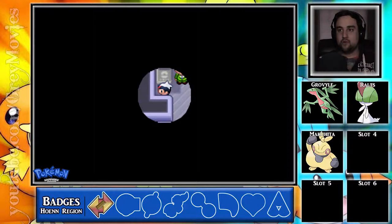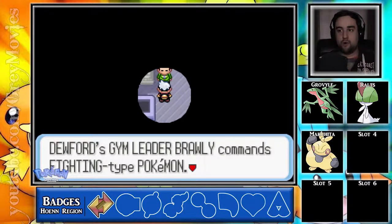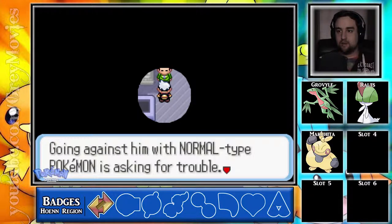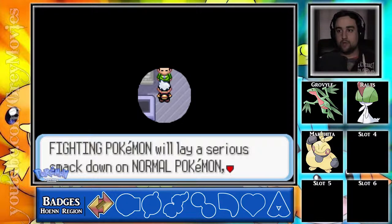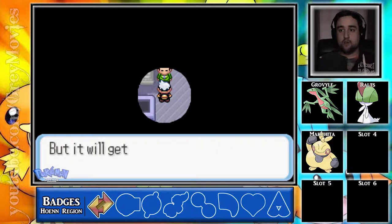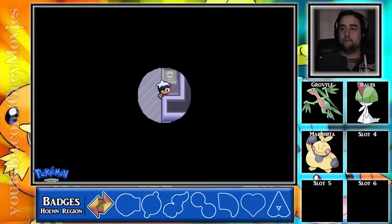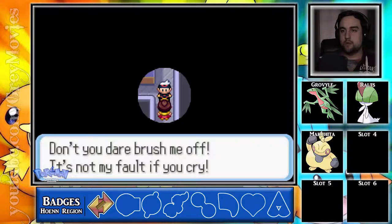How's it going, champion-bound Connor? Dewford's gym leader Brawly commands Fighting-type Pokemon. Go against him with Normal-type Pokemon — it's asking for trouble. Fighting Pokemon will lay a serious smackdown on Normal Pokemon, so be careful. What's worse, the gym is as dark as the ocean floor, but it will get brighter after defeating the trainers. Okay, go for it. I don't know if I can actually navigate my way through here, and this is why we have Ralts. Ralts is really gonna shine in here — no pun intended.